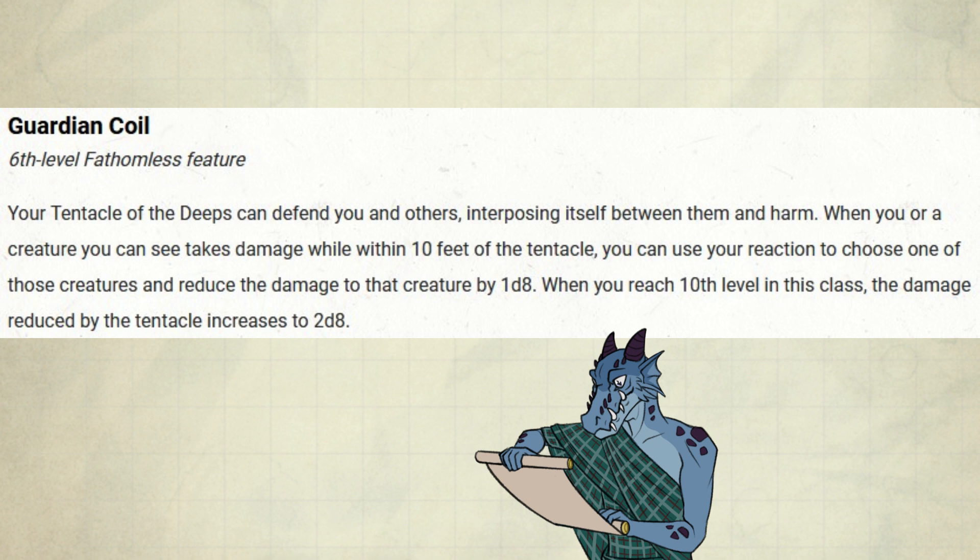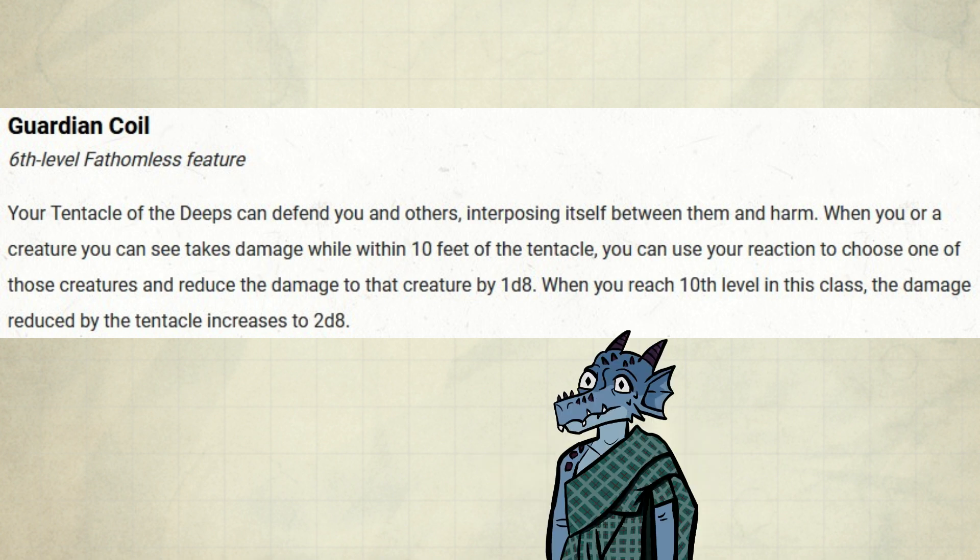At the same level, you also get Guardian Coil. Your Tentacle of the Deeps can defend you and others, interposing itself between them and harm. When you or a creature you can see takes damage while within 10 feet of the tentacle, you can use your reaction to reduce the damage to that creature by 1d8. At 10th level, this increases to 2d8. There's a bit of anti-synergy here, as you preferably keep the tentacle near an enemy away from your party. But it may come up anyway, at which point you likely don't have a better use for your reaction. If a martial is in melee, you might as well use this to help them out.